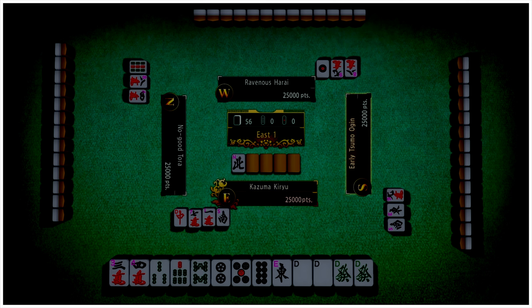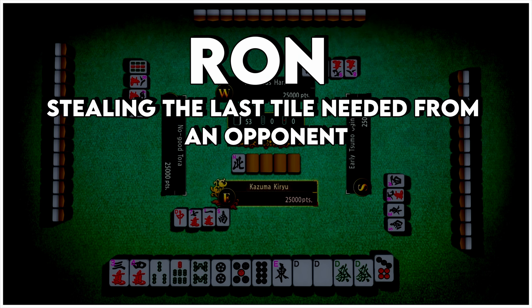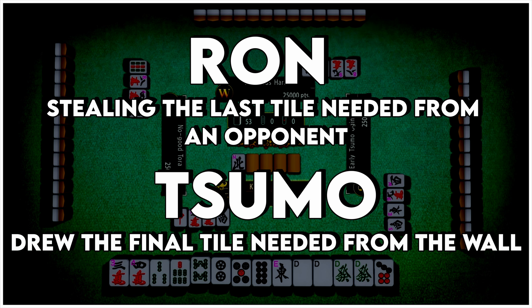Once you've assembled a valid hand, you declare victory with Ron — you steal the last tile needed from one of your opponents — or Tsumo — you've drawn the last tile needed from the wall of tiles.